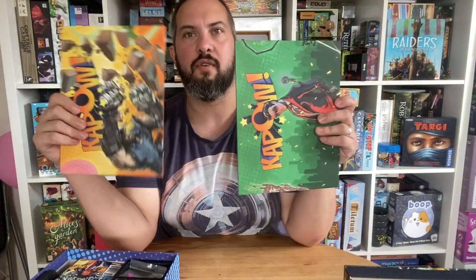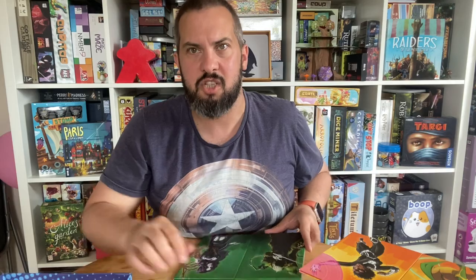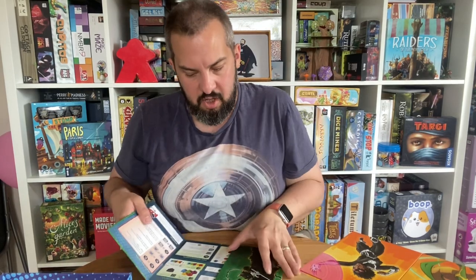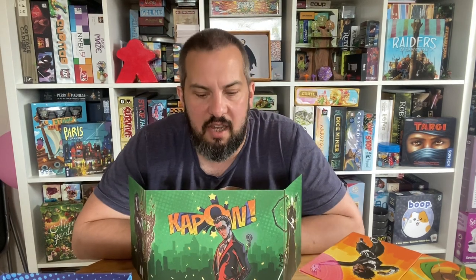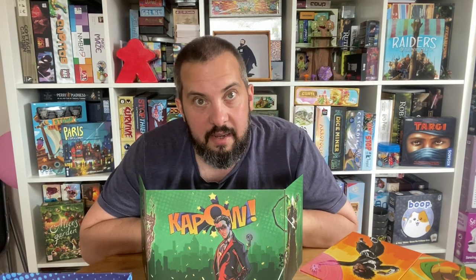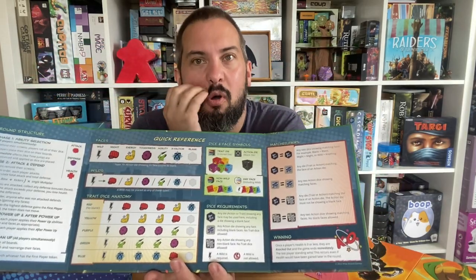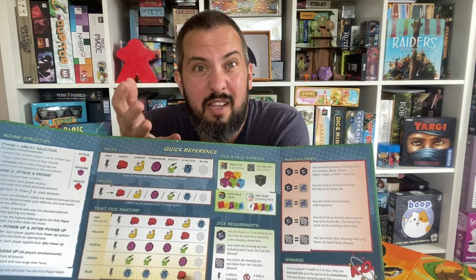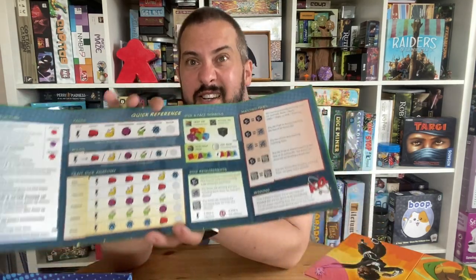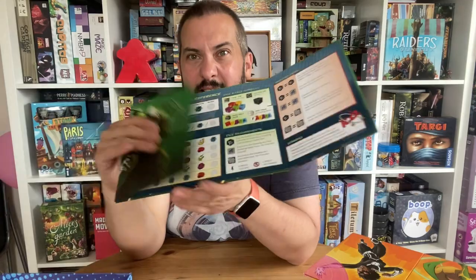In the box, you have two screens — a hero screen and a villain screen. When you're rolling dice in Kapow, you're rolling all at the same time but you don't want the other player to see what you are rolling, so you hide everything behind a little screen. The screens are really good because not only do they hide everything, but they also serve as a guide telling you exactly what the dice do — it's your player reference.